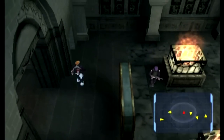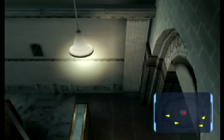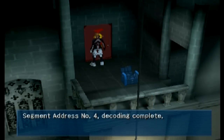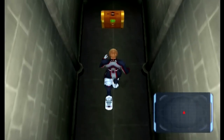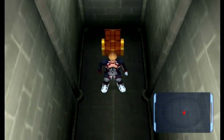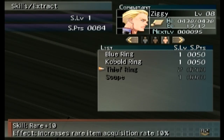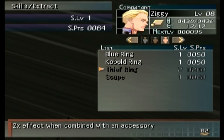Now we can head up here where, if you remember, we had found the segment address door. Now we've decoded it and can go inside. This is an optional thing I was trying to get before but forgot — they cut off your path to get back here. We get a Thief Ring out of that. I don't have the skill level enough to extract off of that just yet, but it's Rare +10, which increases rare item acquisition rate by 10%, and combining it with an accessory doubles that effect.